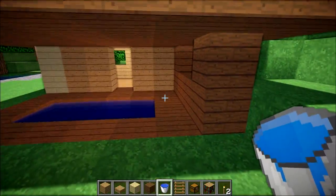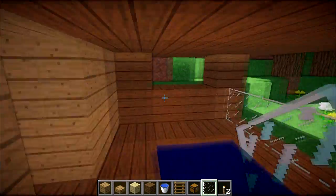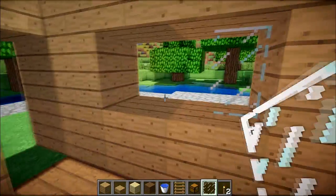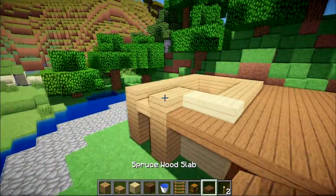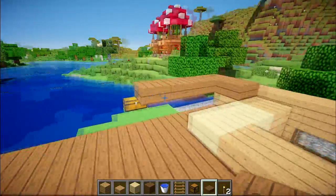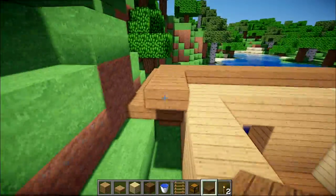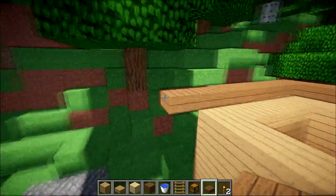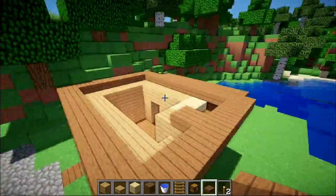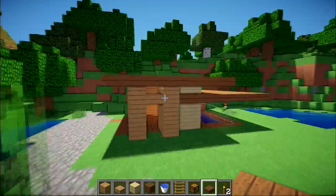Now we're going to get some glass. I'm going to get the plain glass and run it around here — you don't have to do this if you don't want to. At the back here I'm going to put that in there, and then in here we're going to place that as well. Now we need to work on our roof. For the roof I'm going to extend it around here and it's going to go around the building making sure it's overlapping by one — overlapping by one there, going all the way around here, all the way around to the back here and across here. Then we're just going to fill that whole bit in with the spruce. As you can see once you've got that done it looks really really nice.